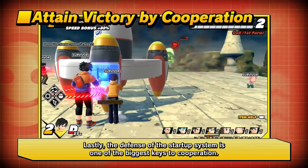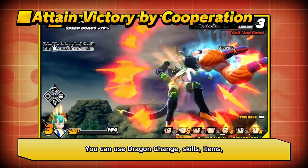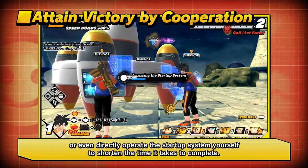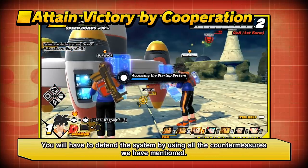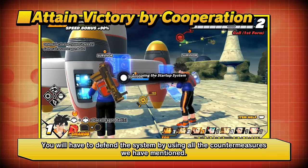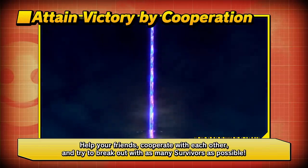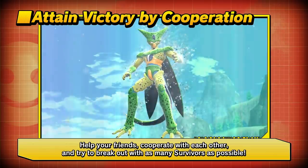The defense of the Startup System is one of the biggest keys to cooperation. You can use Dragon Change, skills, items, or even directly operate the Startup System yourself to shorten the time it takes to complete. Defend the system using all available countermeasures. Help your friends, cooperate with each other, and try to break out with as many Survivors as possible.